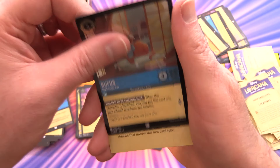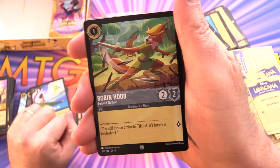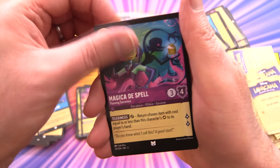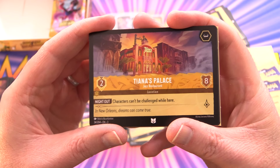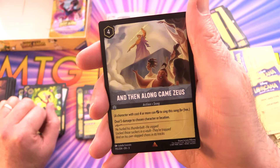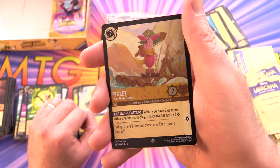Rufus in foil. Two-thirds of the way through — three legendaries; the middle section has been a bit slow. Pack sixteen: Robin Hood, Kakamora, I Will Find My Way, Magic Broom, King Louis, Miss Bianca, Magica De Spell for the uncommons. Then we have Tiana's Palace — a jazz restaurant. Zeus for the rare. A super rare — nice one — and another super rare, Piglet. I'd believe that.